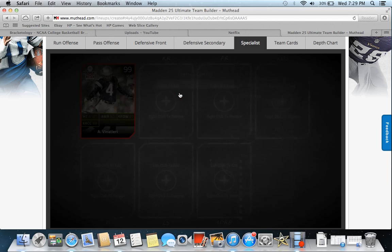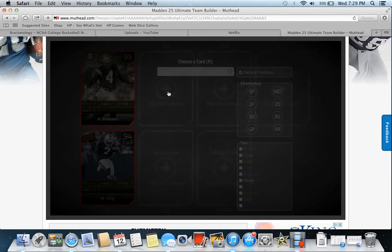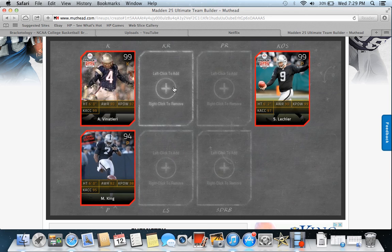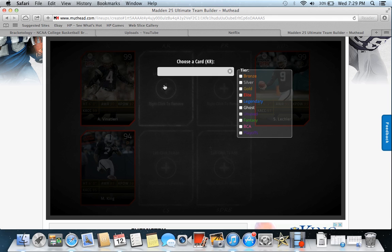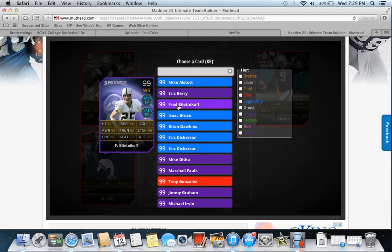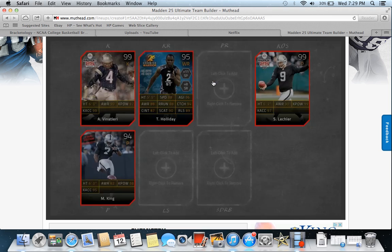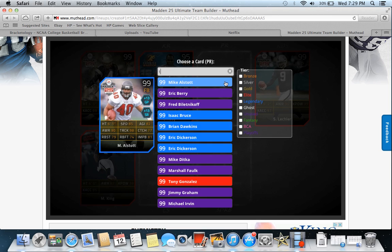For specialists, my kicker was Vinatieri, my punter was Marquette King, and my kickoff starter was Shane Leckler — a little variety of different specialist players. For kick return and punt return I had the Combine Trendon Holiday returning my kicks and punts.